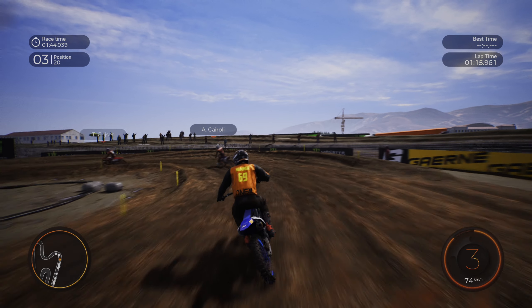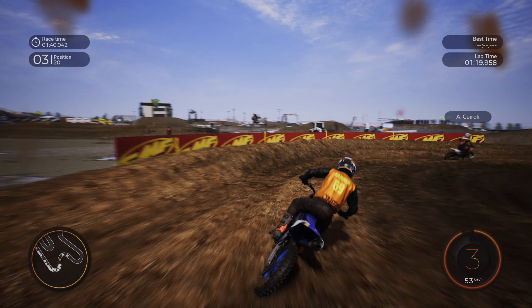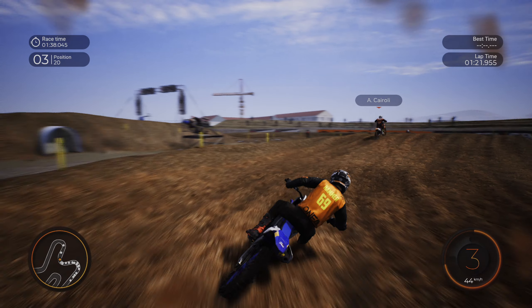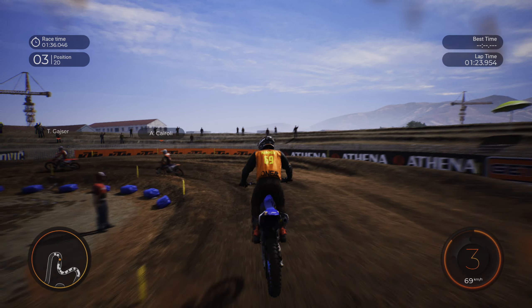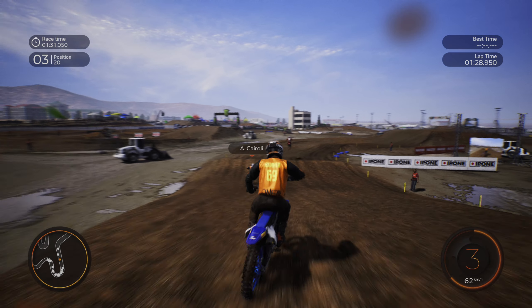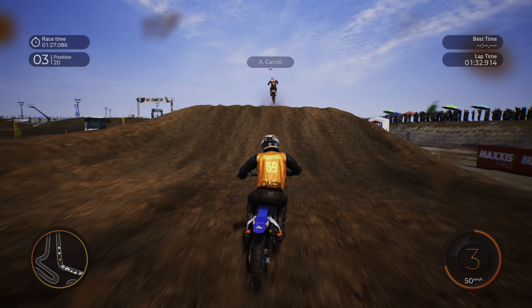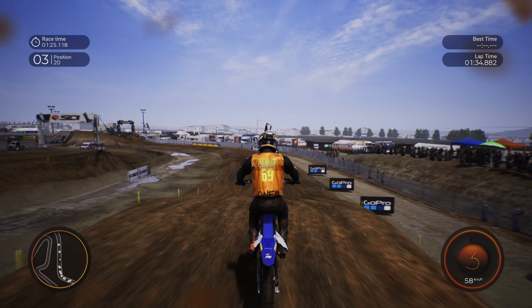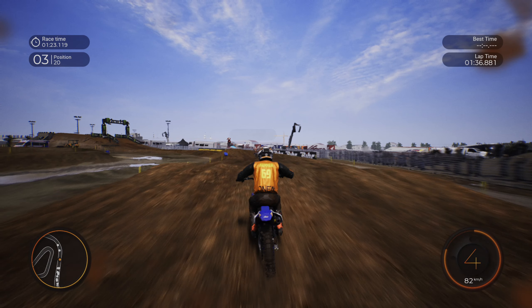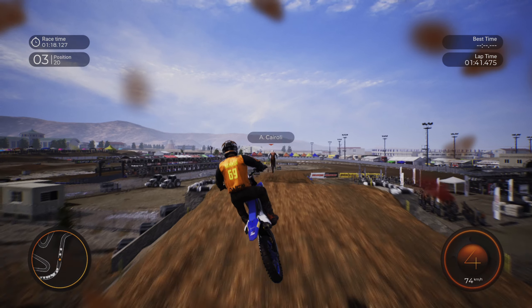So if you're new to MXGP, the race format is: you see the countdown timer top left. I'm playing quick races at the moment. The timer runs down, then you do two more laps — that's basically it. So when the timer hits zero, that's when the race really starts.